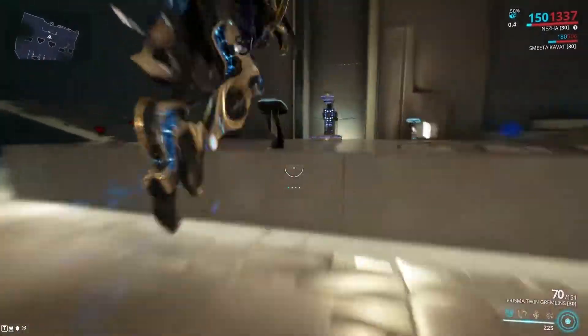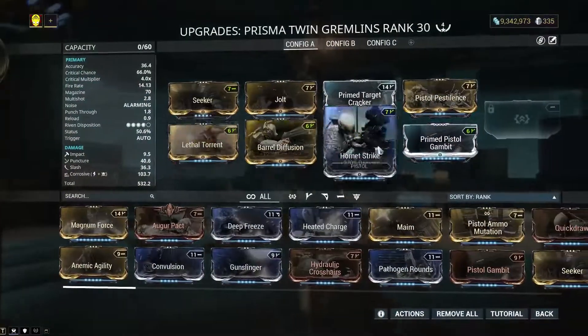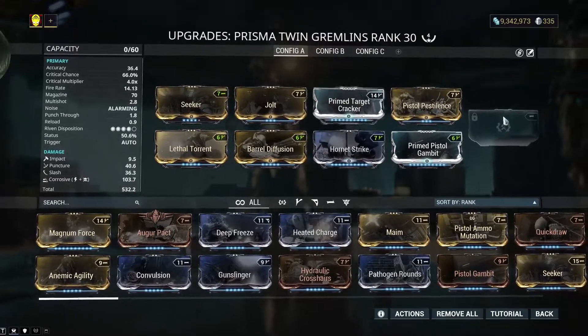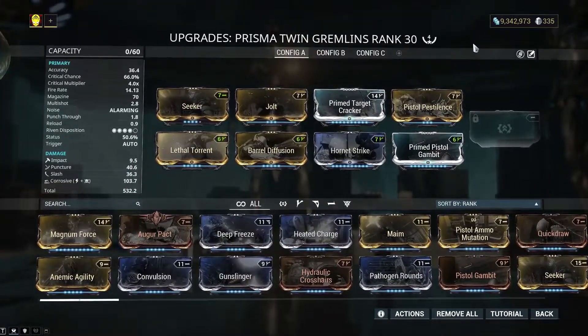There's the Corrosive build — absolutely fantastic, works a treat. You can say that they're a little ammo inefficient, but all you need to do is put another Forma here, open up this slot, and then you can put on Ammo Mutation and then you're fine.